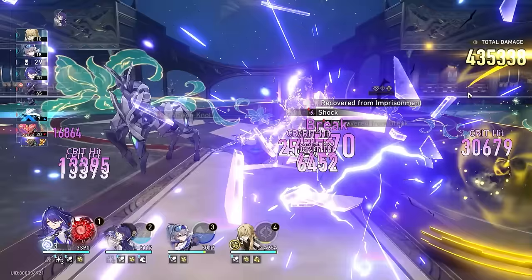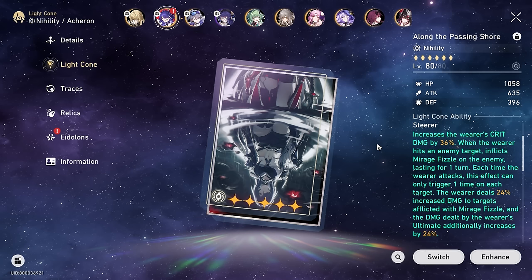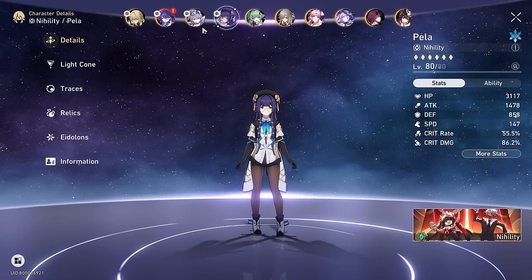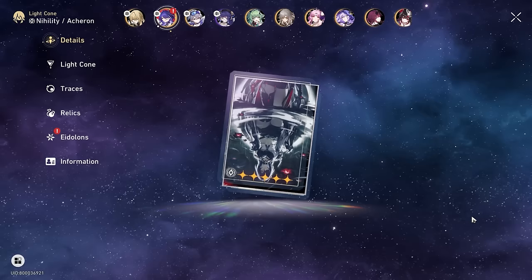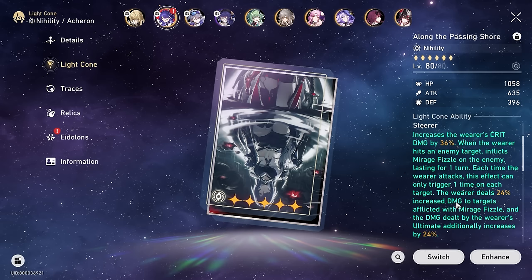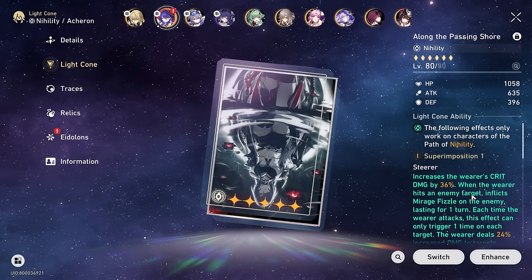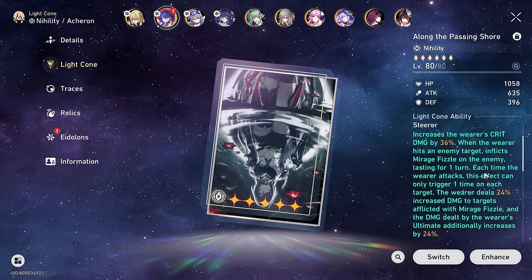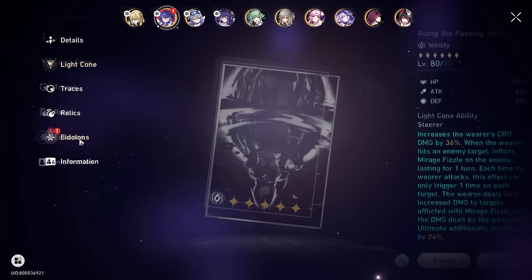My takeaway thoughts from seeing Along the Passing Shaw versus Goodnight Sleep Well: definitely, for sure, Along the Passing Shaw is way, way better than Goodnight Sleep Well even at Super Imposition 5. Granted, Silver Wolf and Pella both have a lot of debuffs in their kit, and some of you might not have Nihility characters that are that quick at planting three debuffs in an AoE fashion. Along the Passing Shaw not only beats in terms of damage, it also beats in terms of consistency. You get tons of consistency because you don't care how many debuffs the enemy has — maybe they self-cleanse. If debuffs last a very short period of time, Along the Passing Shaw has a lot more utility. You can see from roughly a 20 to 30% damage increase — this light cone is actually pretty attractive.